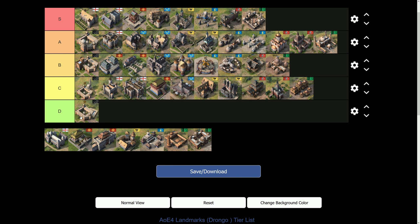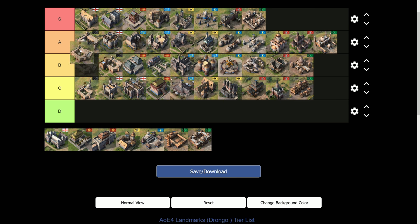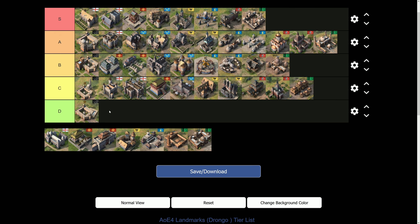Comparing the Trade Wing to the French Chamber of Commerce: both offer around 30% increased trade efficiency, but the Chamber of Commerce is a mutually exclusive decision made at three minutes into the game, whereas the Trade Wing can be added at any point post-imperial — it's not mutually exclusive. That's why the Chamber gets C-tier while the Trade Wing gets D-tier in the current meta. I wouldn't be surprised to see the Trade Wing move up to B or even A-tier once late-game scenarios become more common.